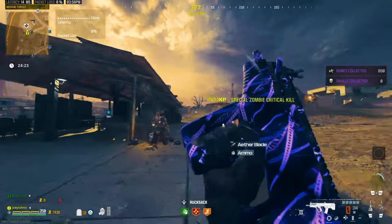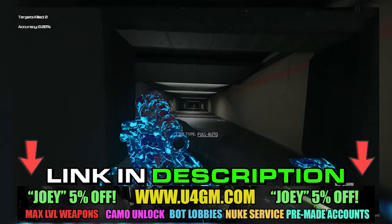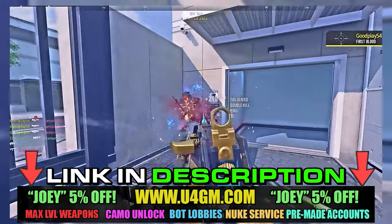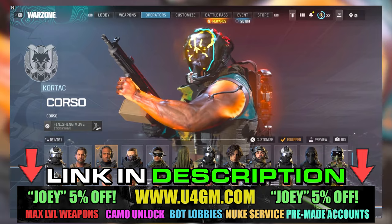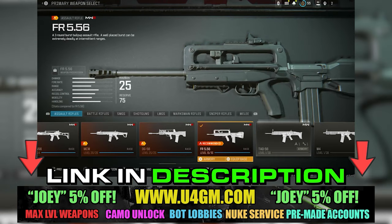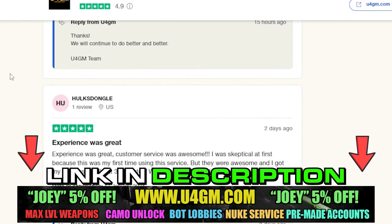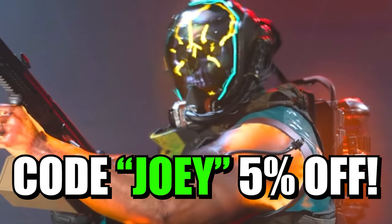Let me introduce you to my sponsor, u4gm.com. They have the cheapest prices on the market right now and the fastest delivery. You can get bot lobbies from as little as four dollars per lobby, unlock all camos for a cheap price, get the nuke skin, nuke services, and pre-made accounts with everything unlocked. Check out their reviews on Trustpilot with over 5,000 five-star reviews. Use code 'joey' for five percent off — link in the description.